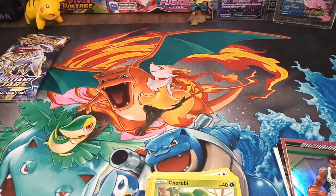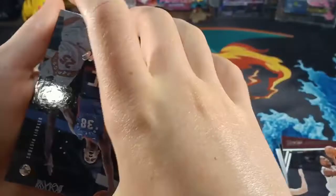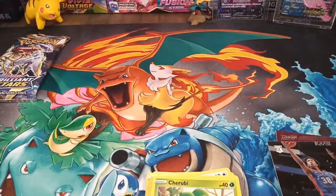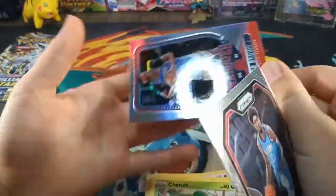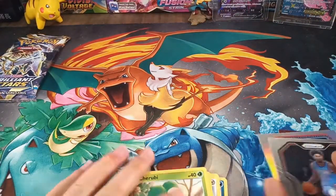We are going to go on to another Chronicles and see what we can get in this one. We have Isaac Okora, a Saban Lee — I think that's how you say it — Rookies and Stars Tyrese Maxey, a Christian Wood Panini Prism, and a Marquee Moses Brown. Sorry, I'm getting pretty close to the camera but I don't have too much room here.